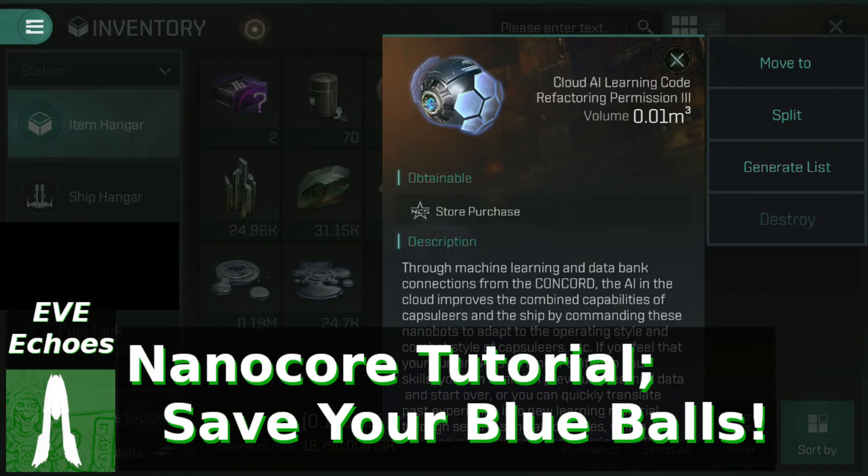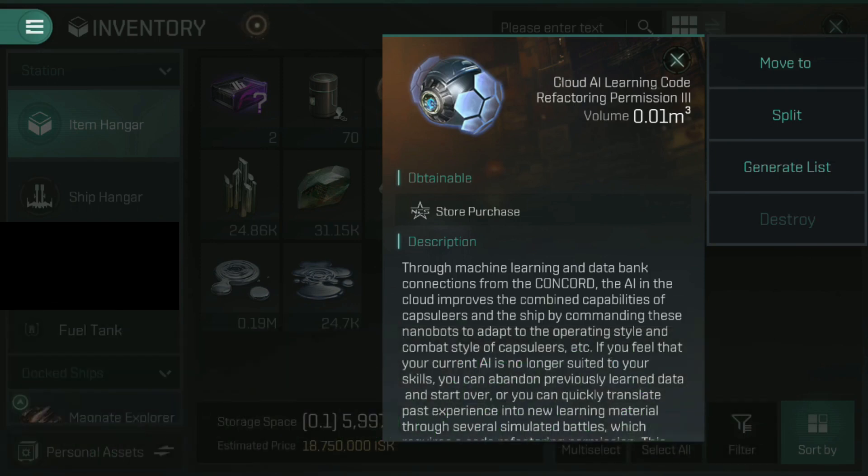Hey everyone, in today's quick little tutorial video, I'm going to be showing you how to save on the blue balls. Quick little pun out of the way. I'm talking specifically about the Cloud AI Learning Code Refactoring Permission 3, otherwise known as the blue balls, because that's essentially what they are when you look at them on screen. We're going to talk about how to save on them on your nano core and not waste quite so many.